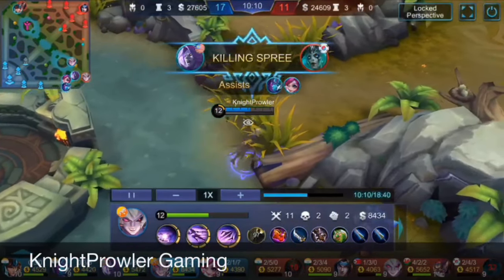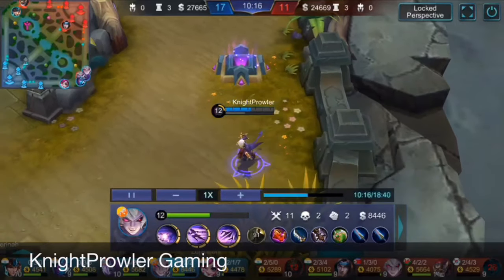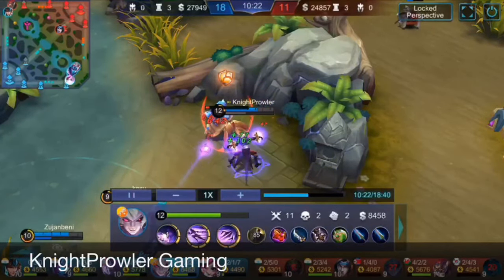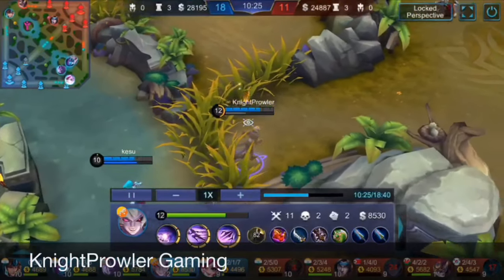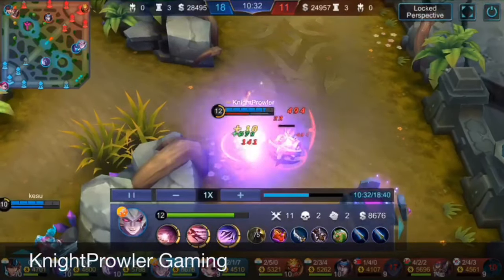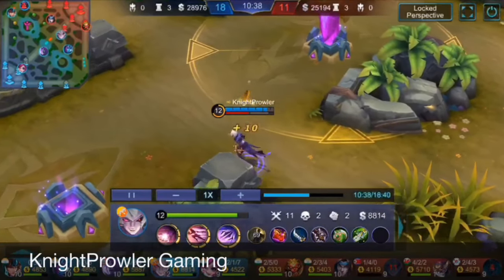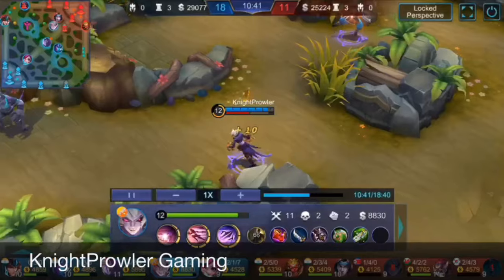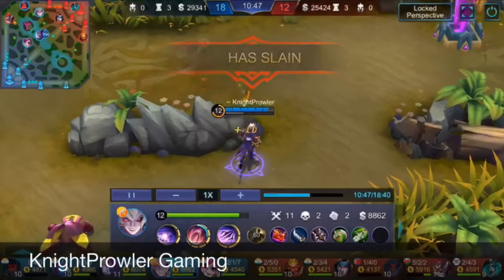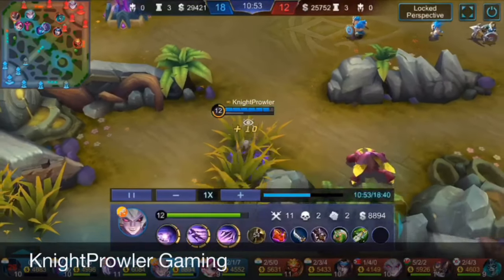I'm here with the highest farm — enemy Dyroth died too. As a fighter, you have to overfarm the enemy — jungle as much as you can, clean the bottom lane, then move to mid. I'm in the best state, Abyss Enhanced with the red bar full. I'll go for Hanzo's body since it's in soul state — first I'll clear the minions.